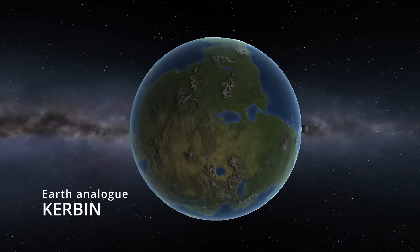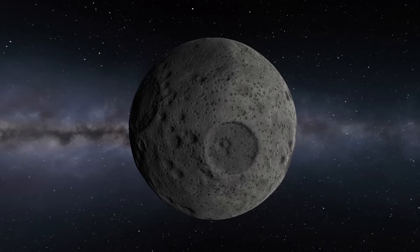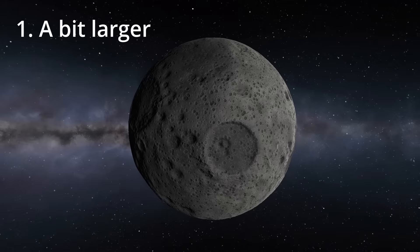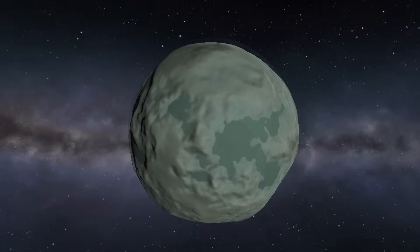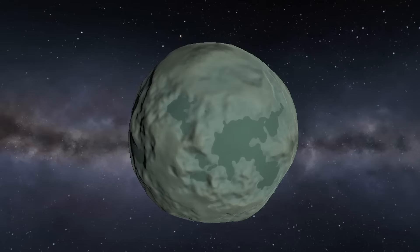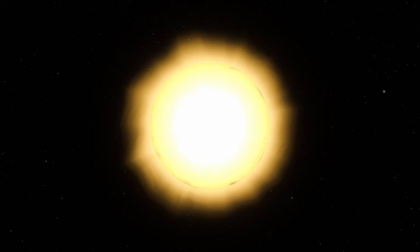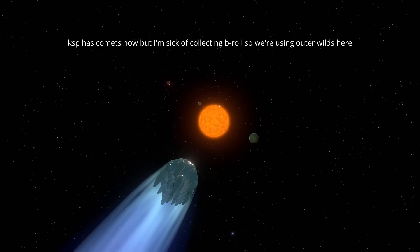The Earth-equivalent in the game, Kerbin, has a moon creatively called the Mun, which is basically just the Moon — although on the scale of KSP, it's a bit larger and has a closer orbit. However, Kerbin has a second moon, unlike the Earth, called Minmus. At first glance, Minmus looks like it's made of ice. However, being so close to the sun, this would mean that it should have a tail, much like a comet, as that ice gets sublimated away by solar radiation.